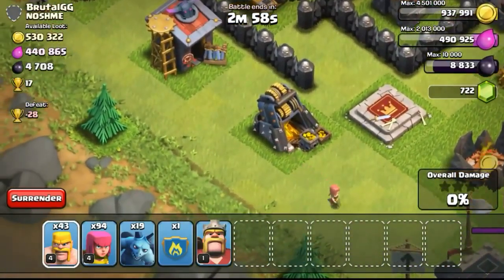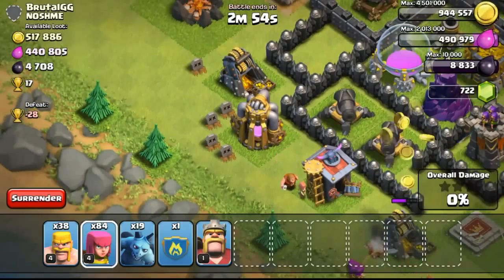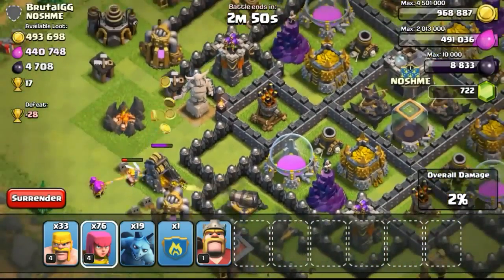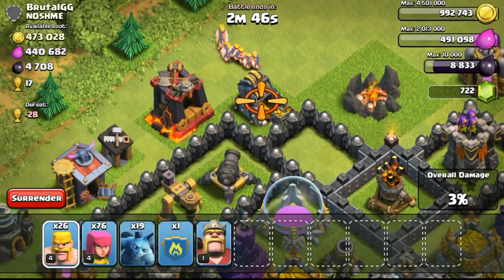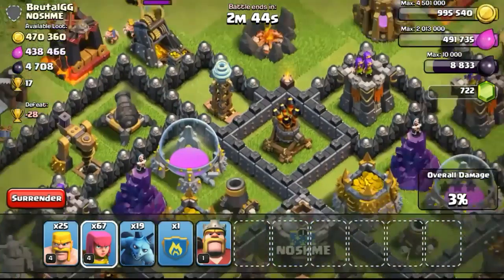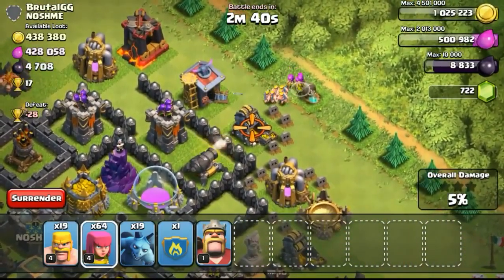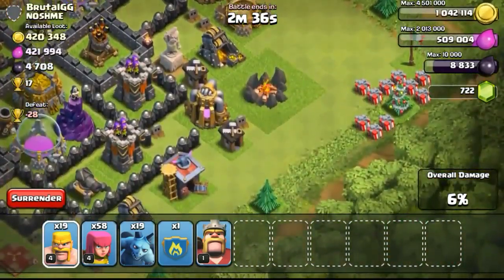Going ahead to do my very own raid on this almost 1 million gold and elixir base. Definitely focusing on the gold mines — they're all exposed. Not all the gold is inside the gold mines though; some is in the gold storages which look pretty full. We'll try to get all the loot from the gold mines and see how much we can pull out.